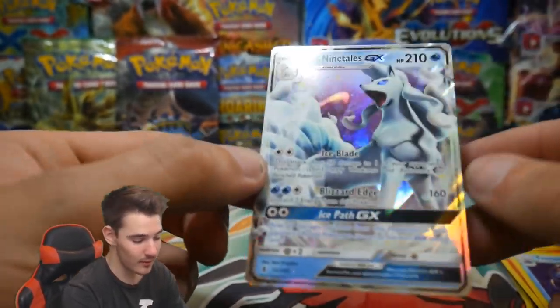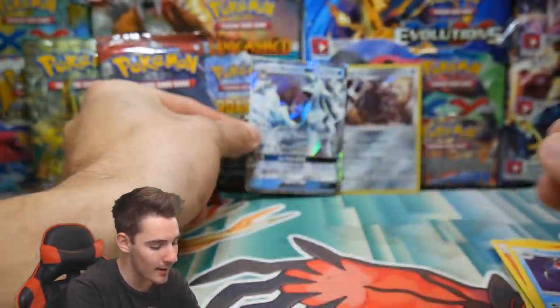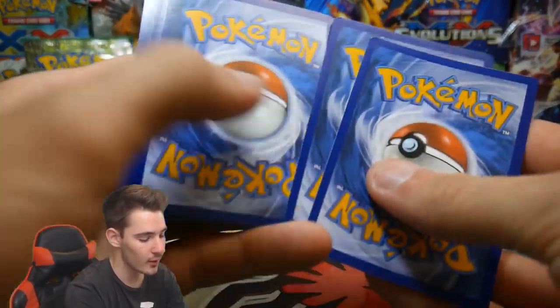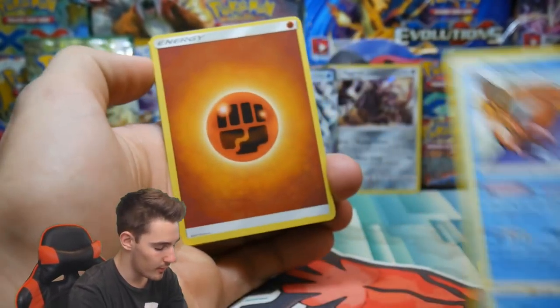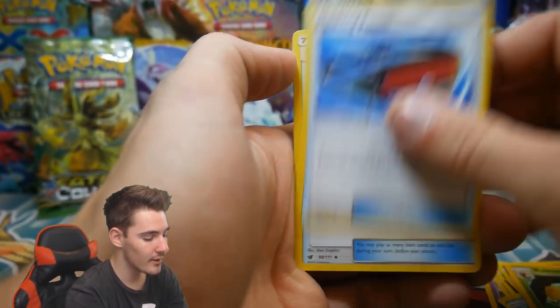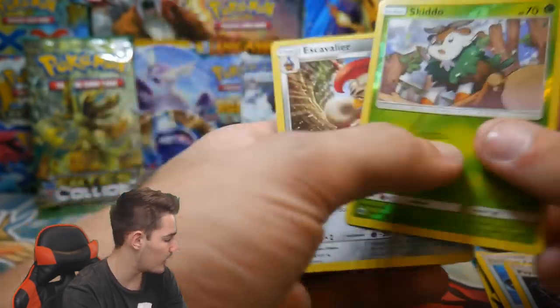I thought that was a full art — so we did one up the Aggron back there with a GX, not bad at all. This mini ETB is doing really well for us. Let's go with another Crimson Invasion booster pack — there is a code card for you guys. We have a Chimecho, a Jigglypuff, an Exeggcute, a Stufful, a Magikarp, a Kakuna, a Dashing Pouch, a Psychic Memory, a Skiddo reverse, and an Excadrill regular rare to finish that one off.